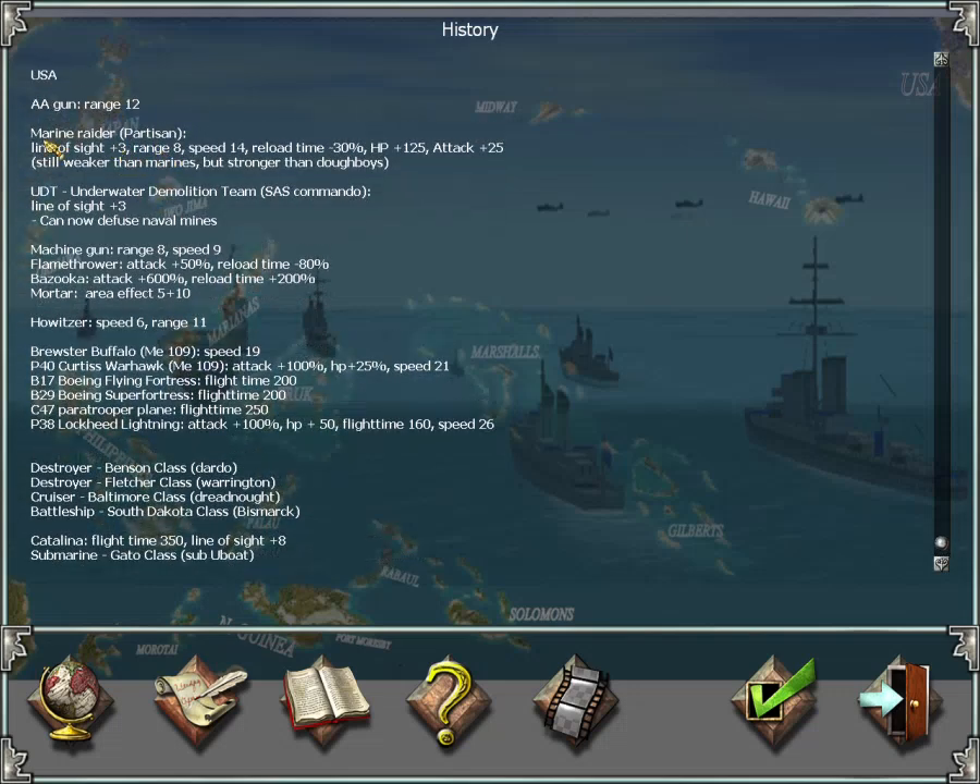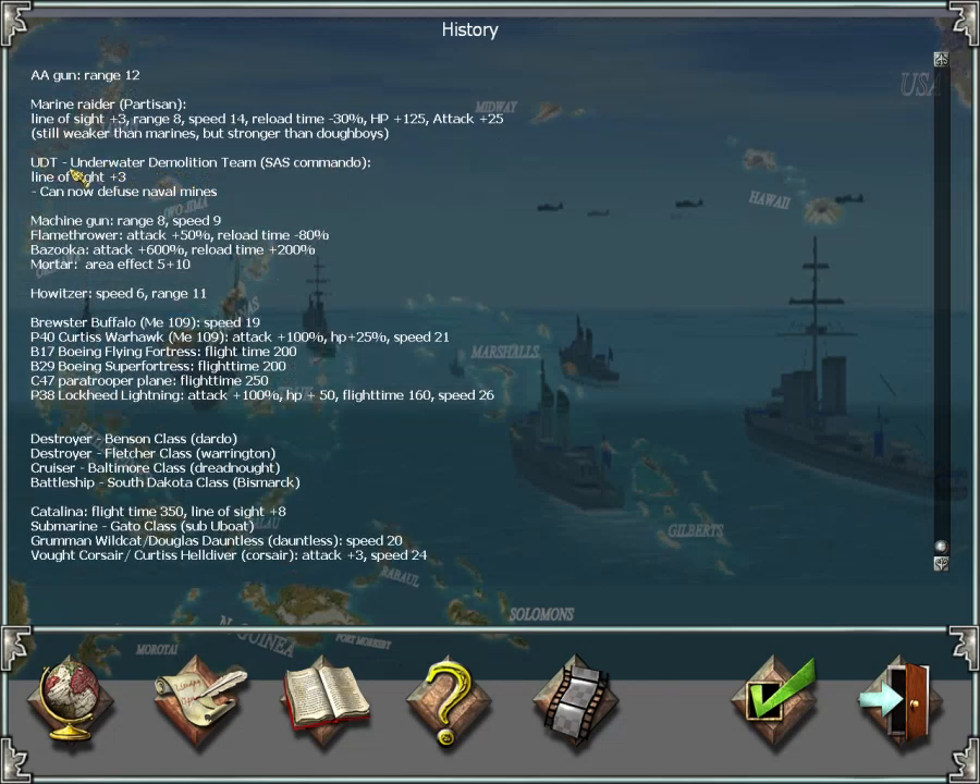The Marine Raiders — which I call the partisans — have increased line of sight, increased range, increased speed, and increased reload speed (reload time is down by 30%). They can fire faster, have extra hit points, and extra attacks. They are very strong — still weaker than Marines but stronger than the Japanese.